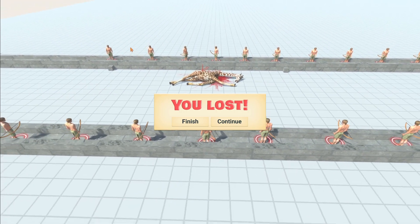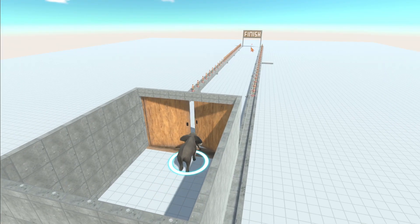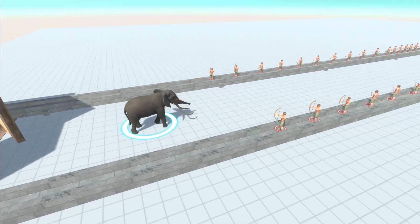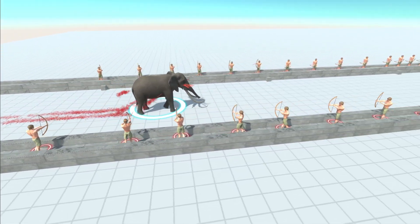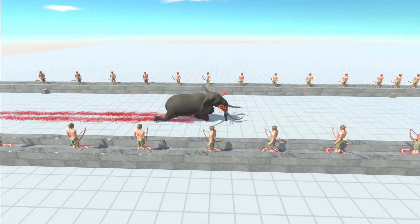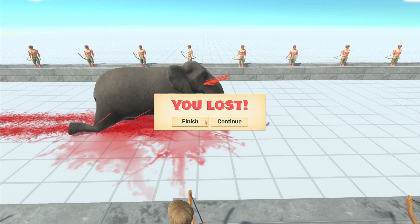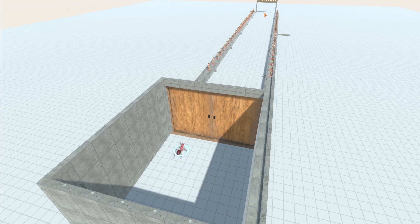Onto the elephant — I fancy this guy to put in a decent performance. Get a sprint on fella! He's not as quick as I expected, and he's taking shots to the face. Come on, at least make 20 meters — he just barely crawls over the 20 meter line. That was pretty poor — I thought he'd be quicker. That's the end of the modern animals — a bit of a shame.